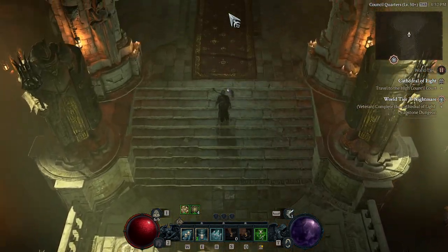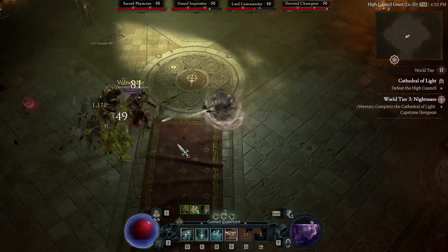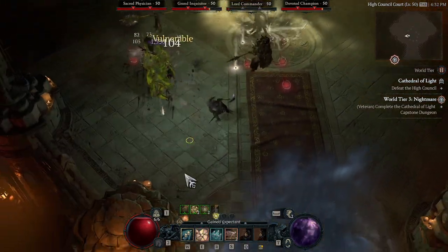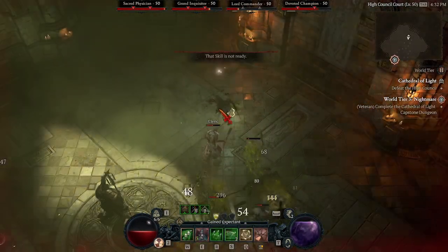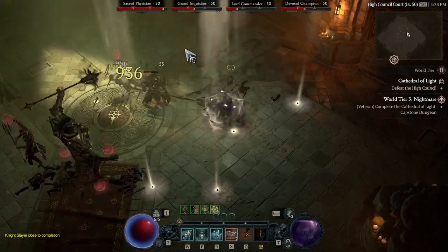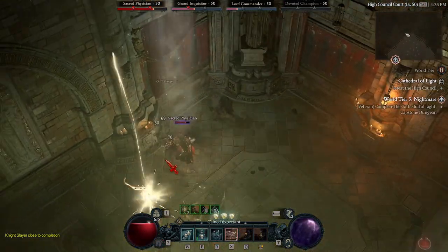Here's the first boss: the High Council, which has a sacred physician, inquisitor, commander, and champion. I focused on the champion first — killing the biggest guy — but that was a mistake. You want to kill the physician first because he heals and resurrects the others. Also, killing the commander summons adds. I noticed mid-fight that the fallen enemies were getting resurrected, which is when I realized I needed to target the physician first.